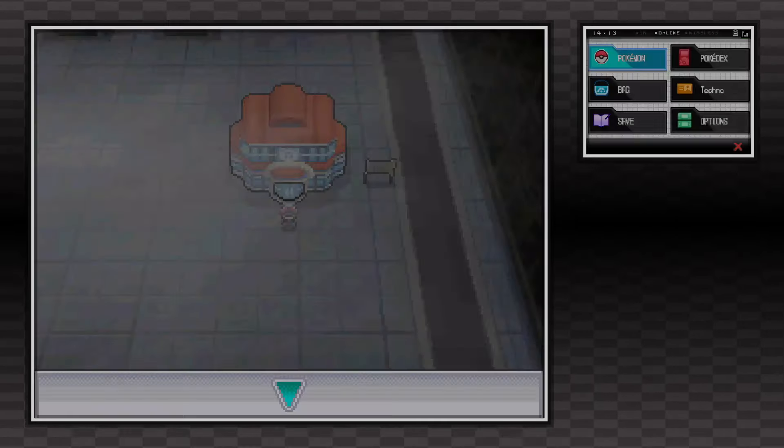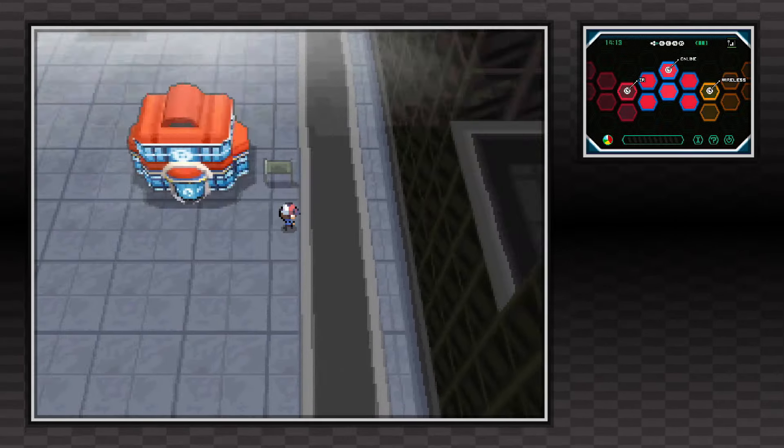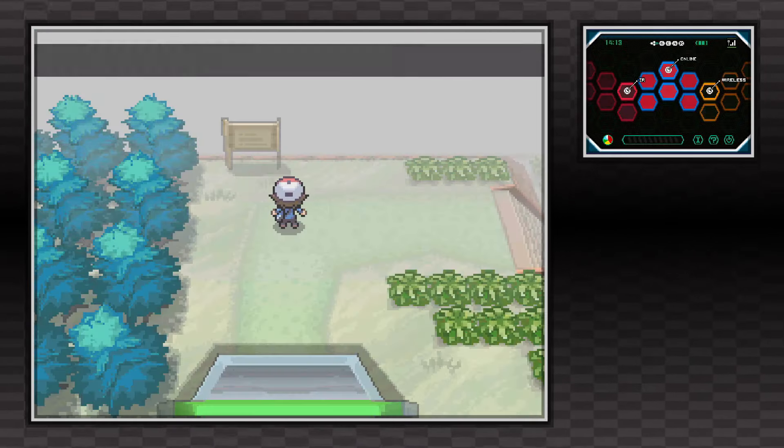Black City or White Forest might look different for you depending on how far you are in the game or which version you're playing, but regardless, from the Pokemon Center you just want to follow the main path through the gate in the upper right hand corner. This will lead you into Route 14.